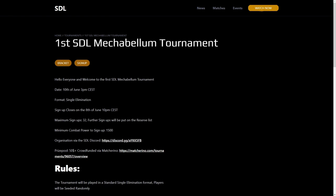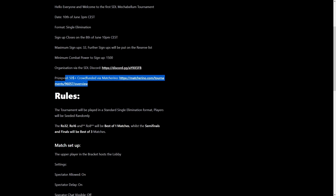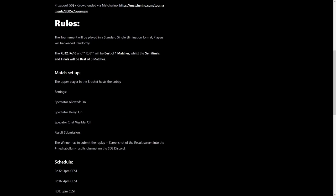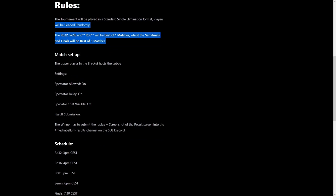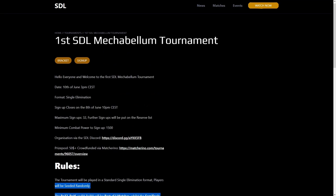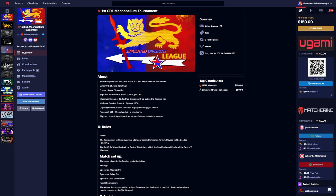One quick look at the first Mechabellum tournament, which will happen on the 10th of June, starting at 3 PM CST. Everybody with at least 1500 points can sign up, and there will be a prize pool — already up to $150 through crowdfunding, with options to add money for free. It will be a single elimination tournament with best-of-one games in the first three rounds, and best-of-three in the semifinals and finals.